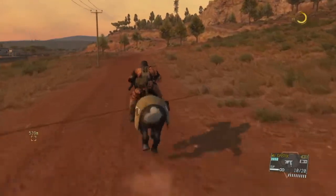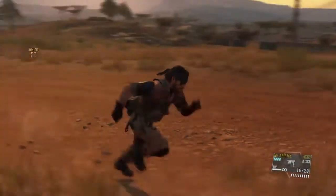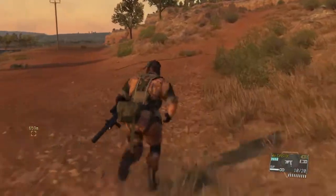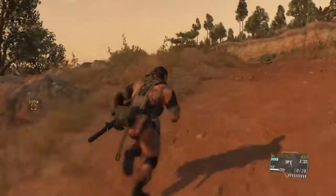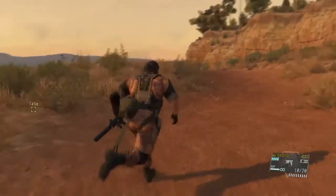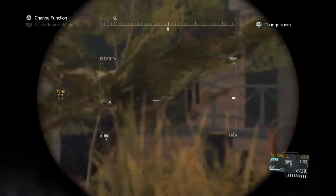We're going to want to take our horse and go down this path once again like we did the last time. Park your horse — I probably could have parked it a little closer, but it still works. We're going to want to make our way down to this hilltop here and tag the vehicle that we're going to extract.